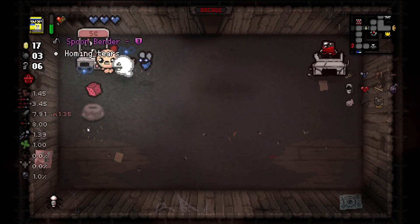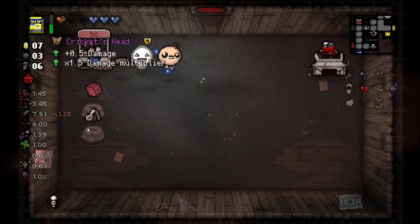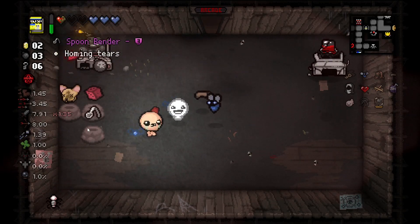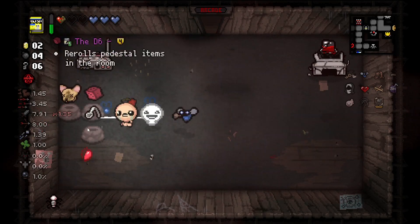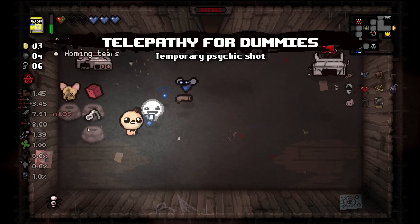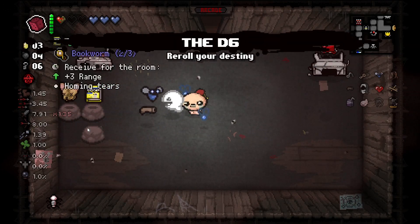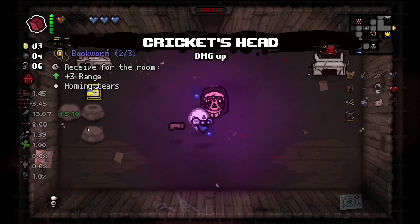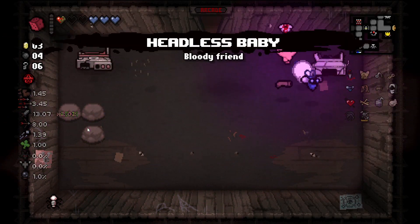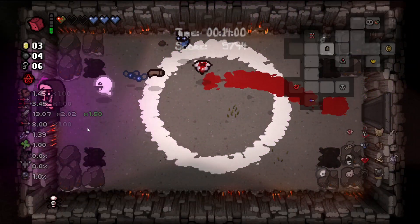We got the D6 first try and there's Spoonbender in there as well! And Cricket's Head — are you kidding me?! We take Spoonbender itself because we don't need the book anymore, we take Cricket's Head obviously, and we roll those two — and to Betrayal Headless Baby, sure. Wow, that was absolutely crazy.